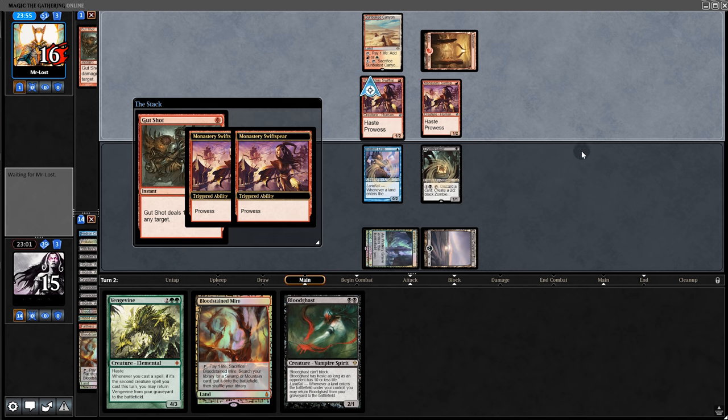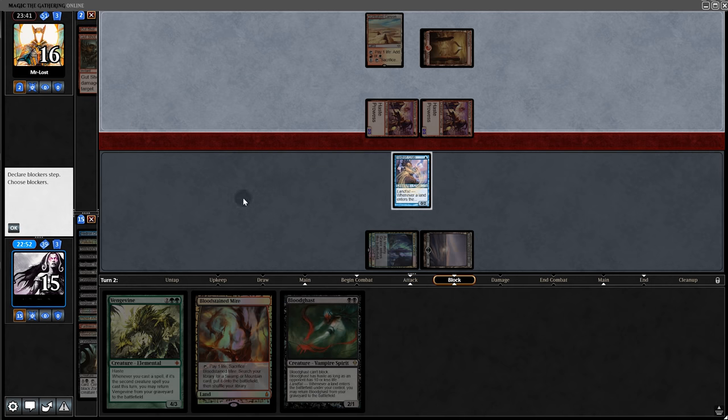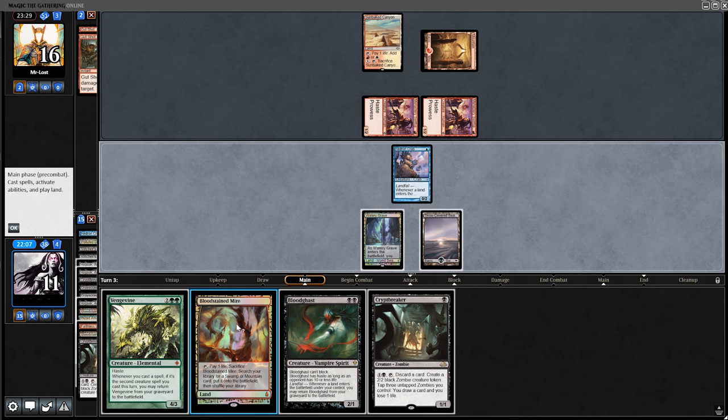Fetch again, rise Amalgam, then set up for next turn by playing the Cryptbreaker and pass back. A second Monastery Swiftspear and a Gut Shot — even if we wait until next turn to play Cryptbreaker they still could Gut Shot before Hogaak could be cast. Oh well. We hit for four down to 11.